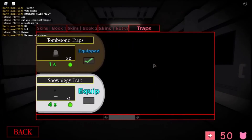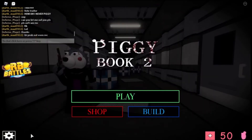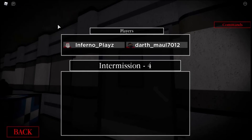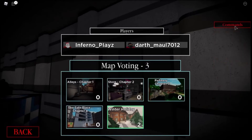I also think they've updated this trap. If we go back into Book Two we will be able to test this new trap. Set map to Holiday, load infection, set Piggy to me. Alright, we'll test out this trap and then we'll probably end the video.